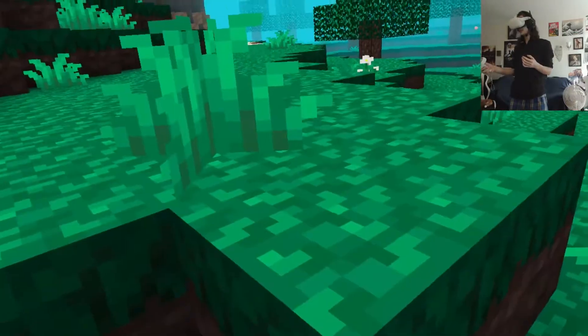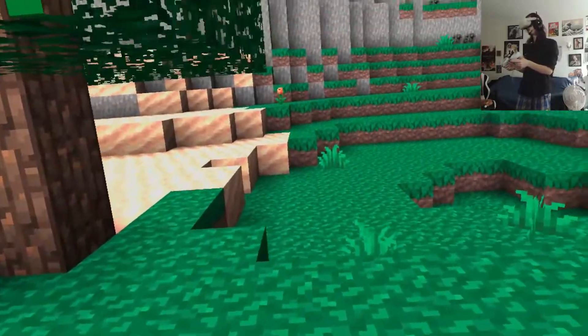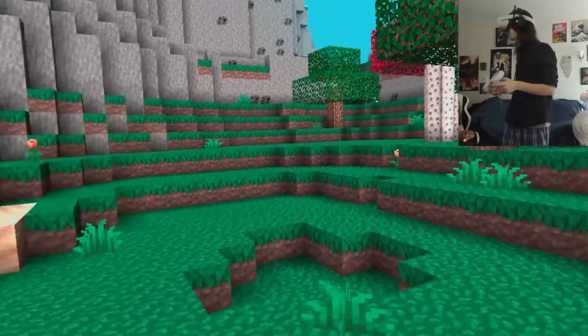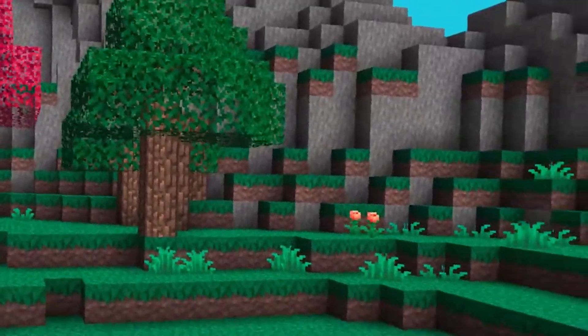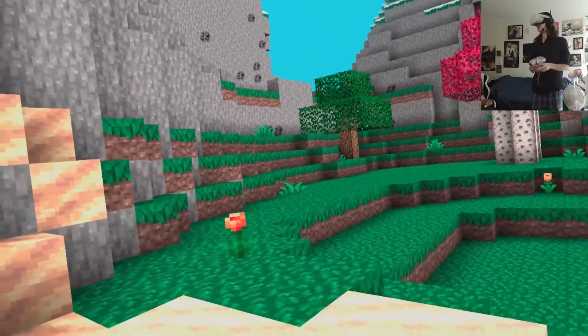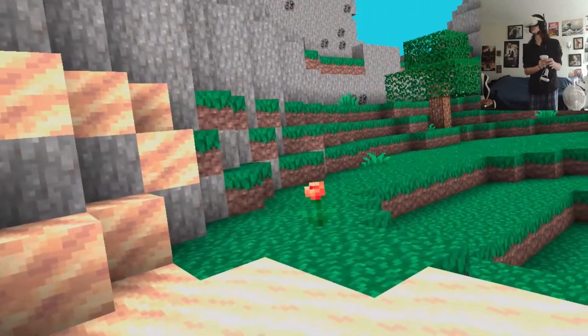Let's use the controllers to move, and then when I get into position we'll go hand tracking. Oh look, I can move now. I like the trees, they look like trees. Is this a good review so far? I've learned how to walk and what trees look like.